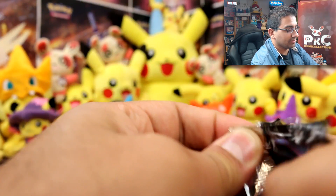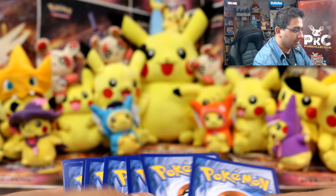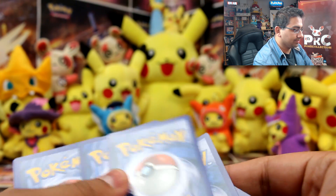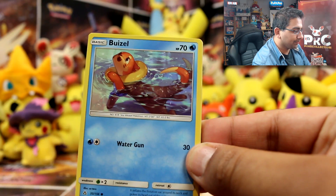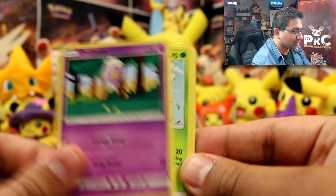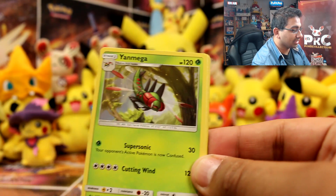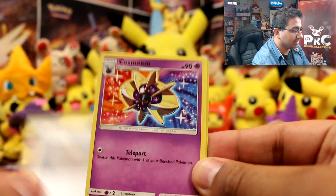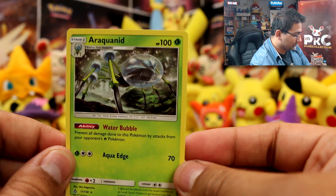Let's see what Ultra Prism gives us now. So we've got Riolu, Buizel, Drifloon, Yanma, Exeggcute, Electric Energy, Yanmega, Looker, Cosmoem, Mars Reverse, and an Araquanid Rare. Yeah!